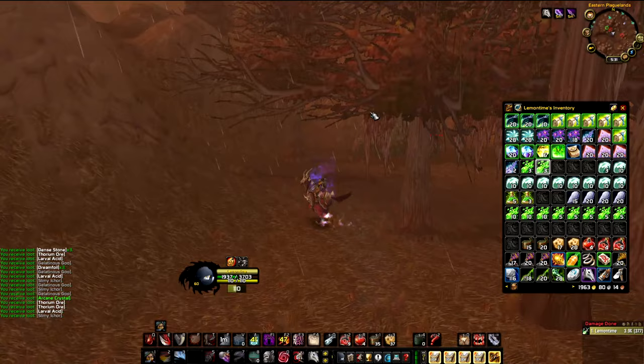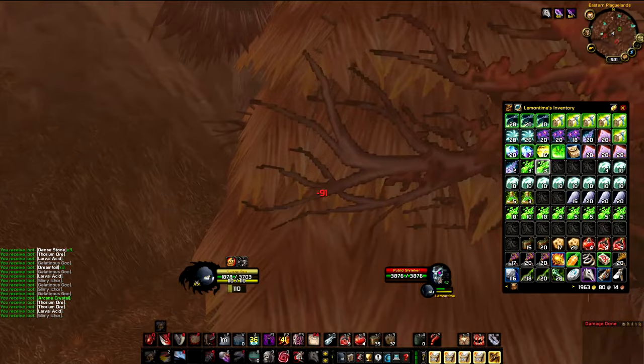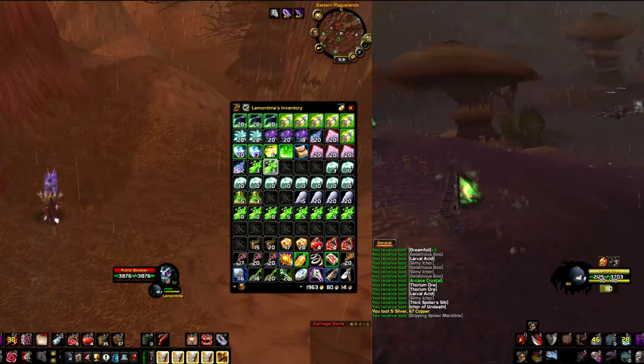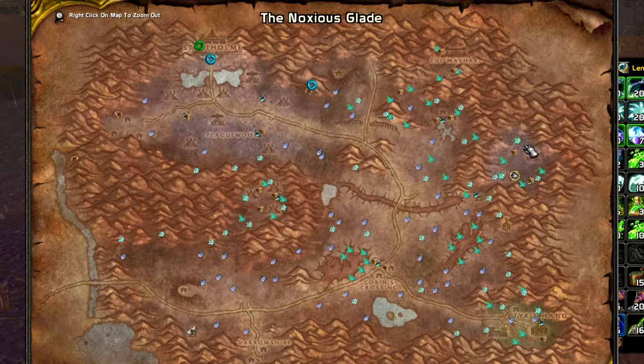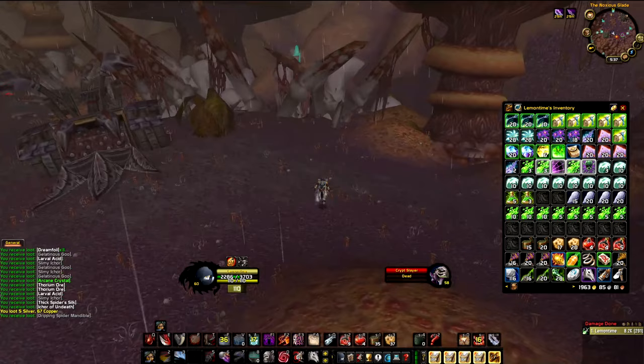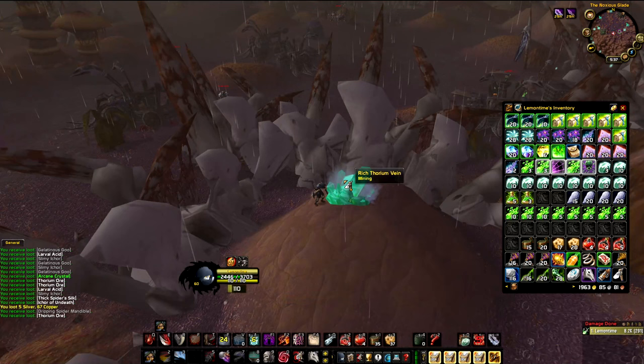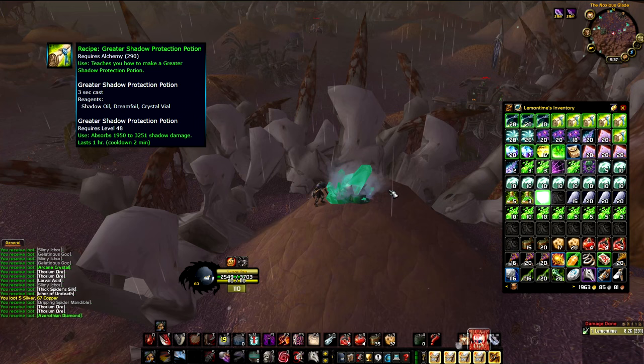I think we're going to go to the last spot, which I like very much. I did this last spot for two hours two days ago and wonders happened. For our last spot today, we came to the Noxious Glade — but you can also do it in the Fungal Veil. These are the two locations in EPL that have undead mobs, Rich Thoriums, Black Lotus, Mountain Silver Sage, and Plague Blooms. The reason we're here is mainly for the Greater Shadow Protection Potion recipe.